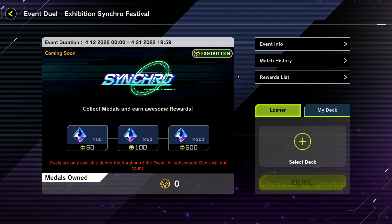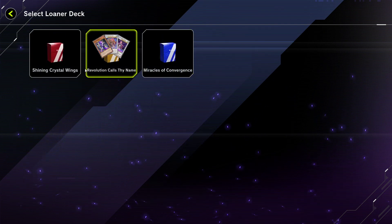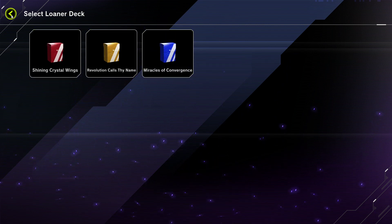Before I built my Adamancipator deck, I had not synchro summoned a single time in Master Duel either. So if you're in that situation, well, there are always loaner decks. As always with every event, there are three available for us to use.